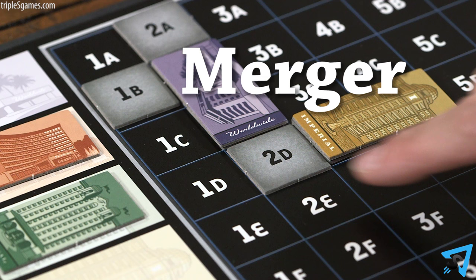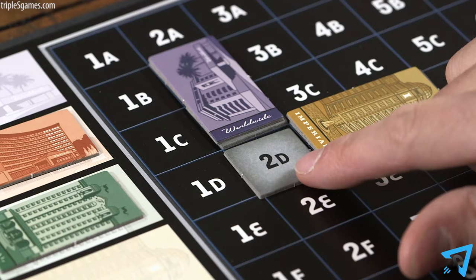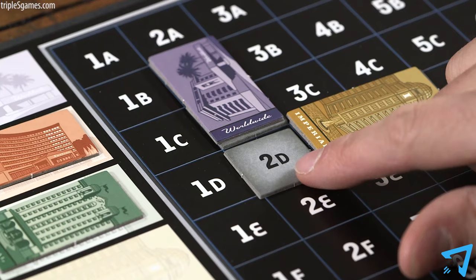When you place a tile so that it connects two or more hotel chains, a merger takes place. A merger means that the bigger hotel chain is acquiring the smaller hotel chains. Count each hotel chain's tiles — the one with more acquires the one with less. If it is a tie, then the player decides which hotel acquires which. During the merger, the tile you place doesn't count towards any hotel chain's size.